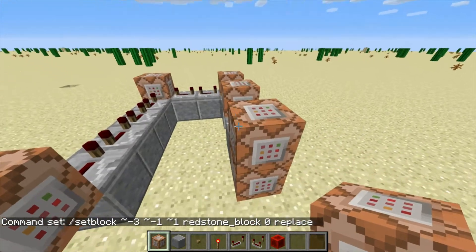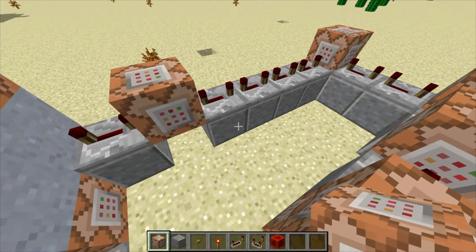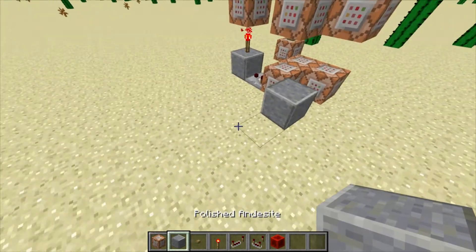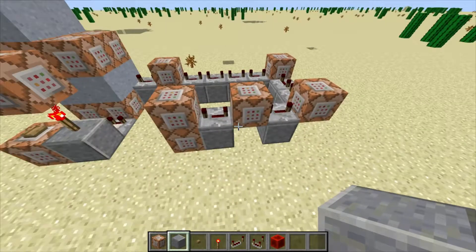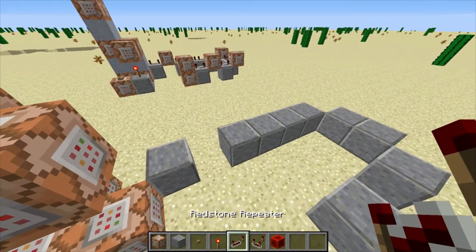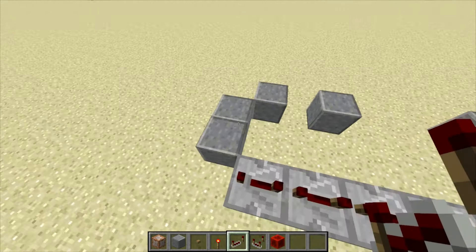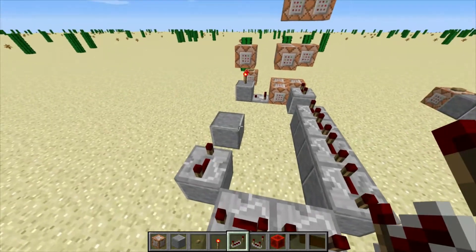Next, we're going to do this whole timing circuit. We're going to do one block right here, then two, three, four, and five. So we're going to grab our random block — place it right here — one, skip a block, two, three, four, five. Then two more blocks right there, and then one on each of those corners. Each of these blocks is going to have a four tick delay repeater on it, except for these two blocks — those ones are going to have a single tick of delay.